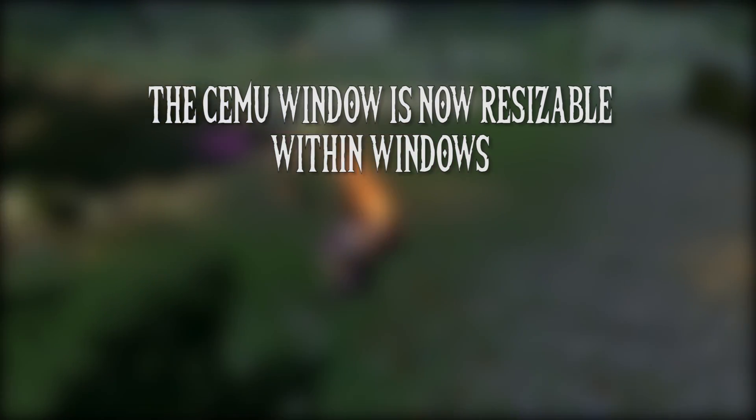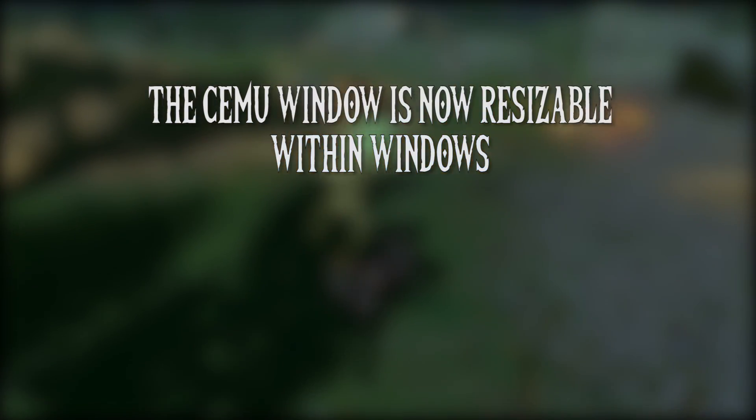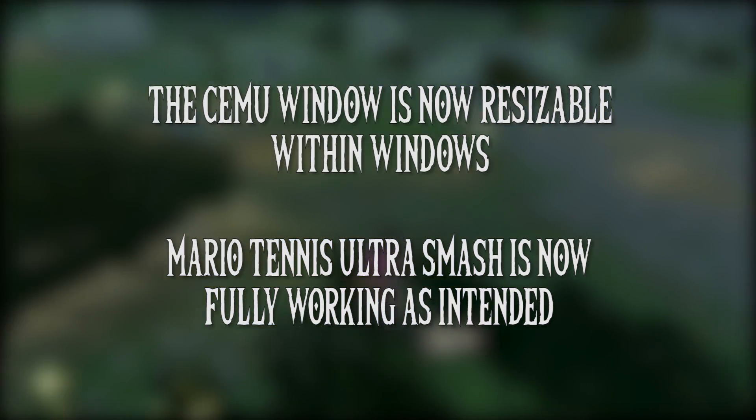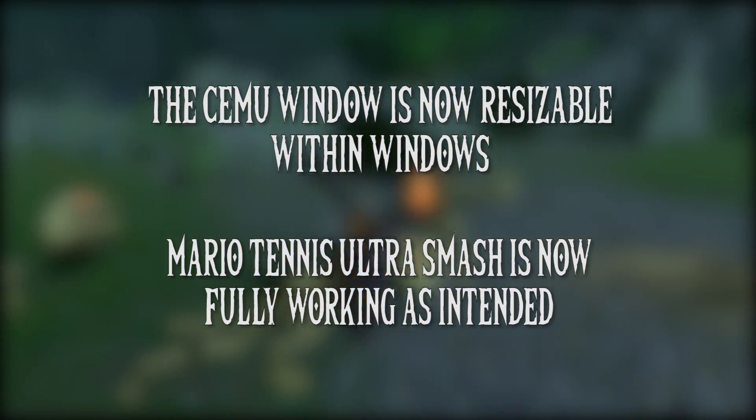You can now hover your cursor on the corner of the CMU window and resize it to a size fitting your needs. Finally, the Mario Tennis graphics bug has been fixed, meaning that the diagonal line of black texture is no longer present in the game and it is now fully playable.